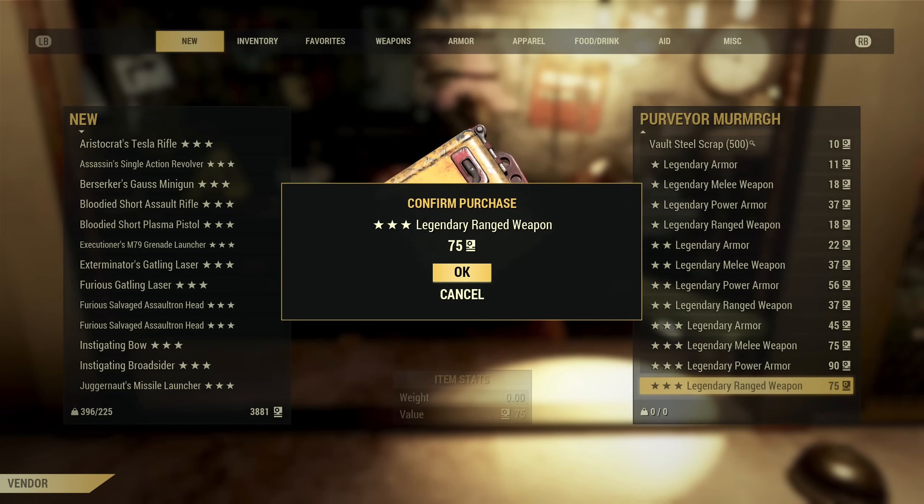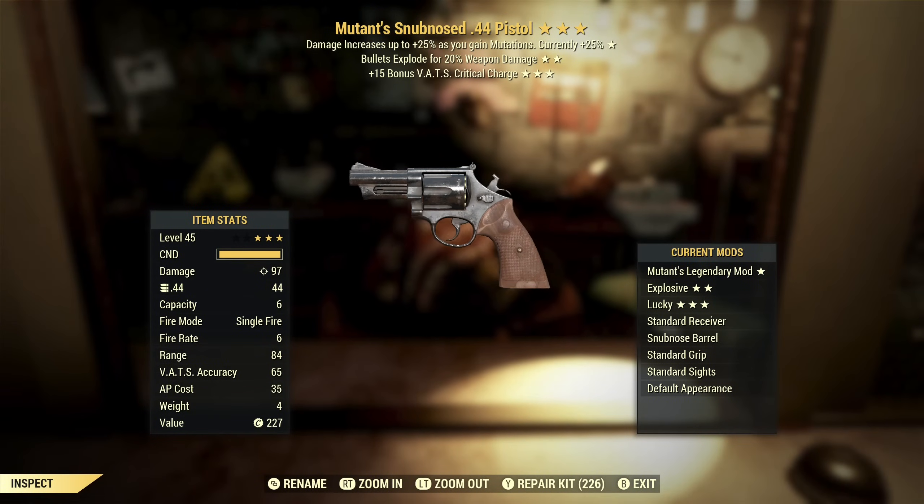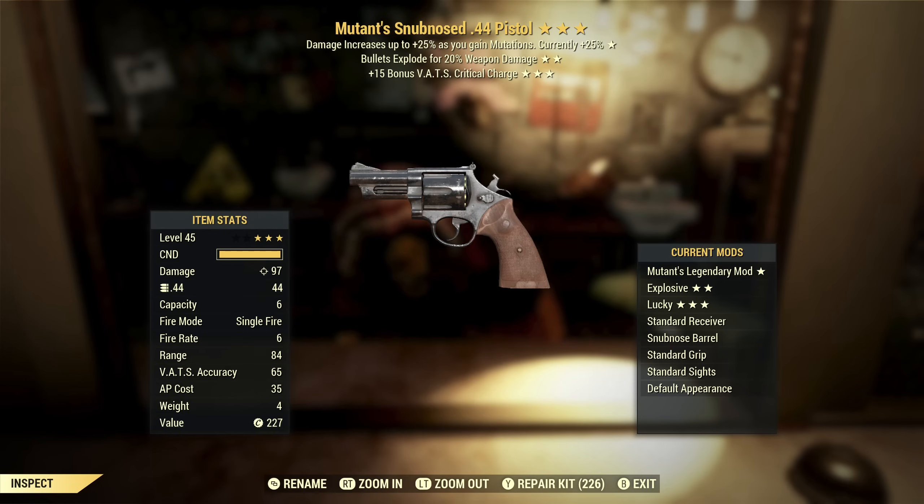It's looking like the Purveyor has a sale because they just have a lot of crap they don't want, so I don't want it either. A Mutant's Snub-Nose .44 Pistol with bullets explode and VATS critical charge. This is actually okay — Mutants is a mid-tier effect, so an extra 25% damage. Exploding bullets give a little explosive damage as well, and faster critical charge. So overall it's not great, but compared to everything else we have, I think it's probably the best roll we've gotten so far.